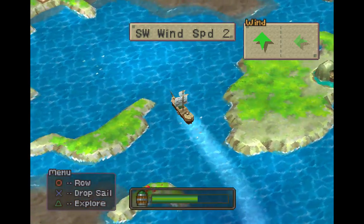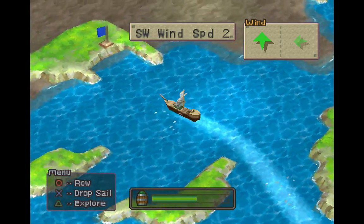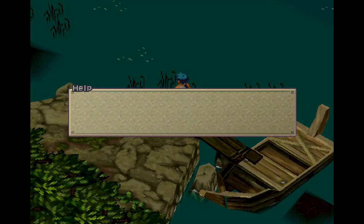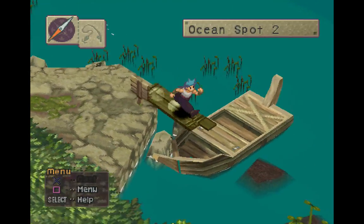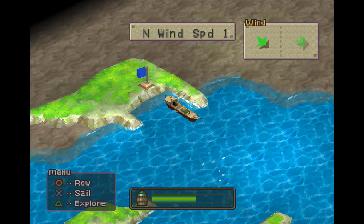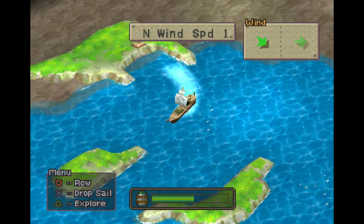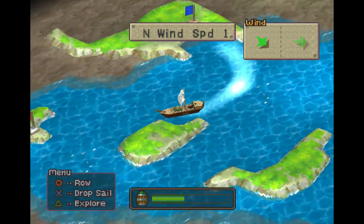Okay, so now the ship's moving on its own, so we don't have to necessarily row as much. Now, every time you see an area with a flag, you want to stop and explore. This is, I believe, where we found the fishing spot the last time. So we don't need to go back here. Let's go ahead and get back on the boat. And now you can get there from the world map just by using the fishing spot. But what we actually want to do now — let's go ahead and use the sails. I want to head down this way.